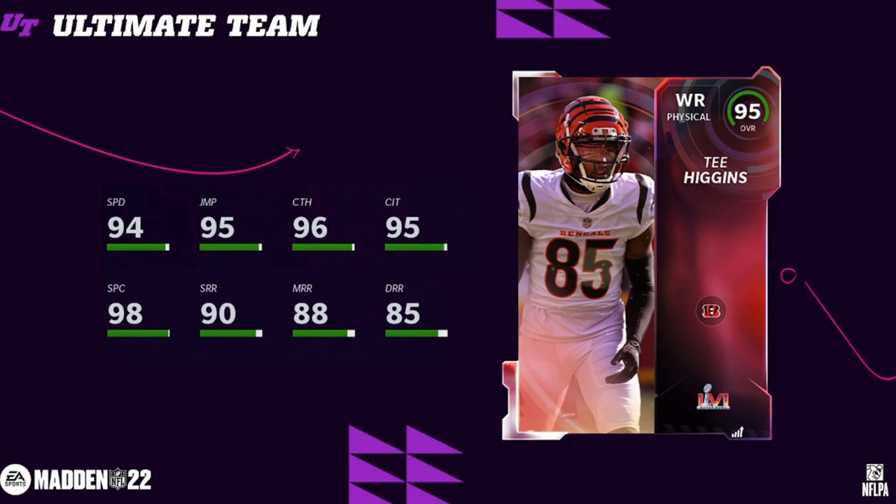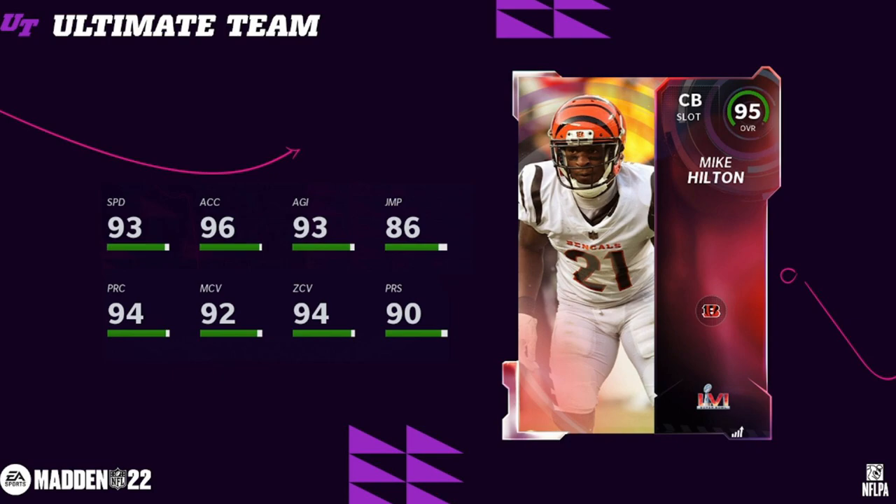Tee Higgins — I have a few issues about this card. Good speed, of course. He's 6'4", great height, great catching, great spec catch. But 85 deep route running and 88 medium route running with the physical archetype — he's the worst wide receiver archetype in the game, doesn't hit the deep route running or medium route running threshold. So on old gen, he's pretty much useless because he's not going to separate on those deep posts and crossing routes.